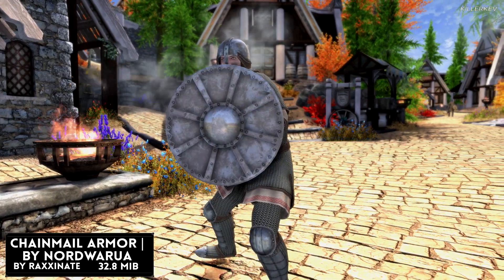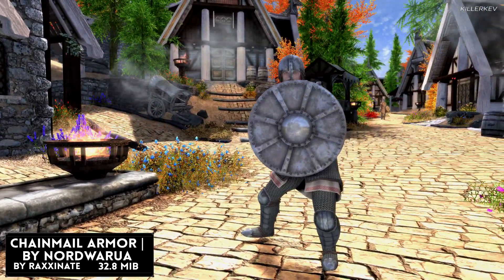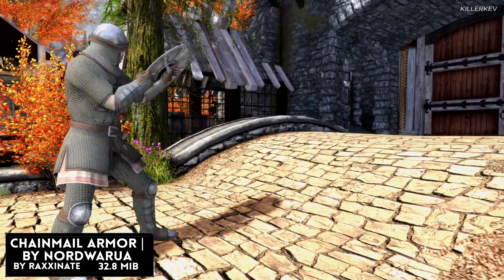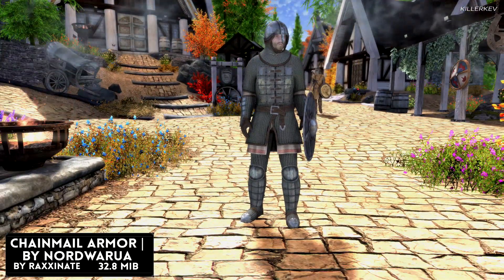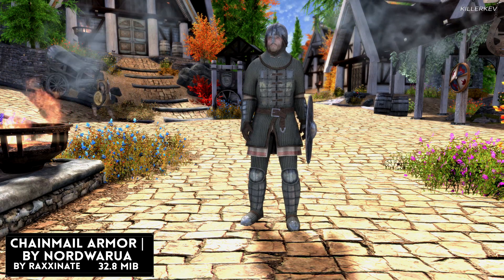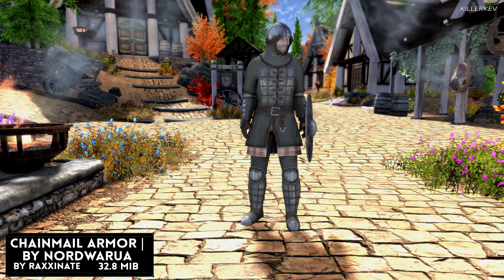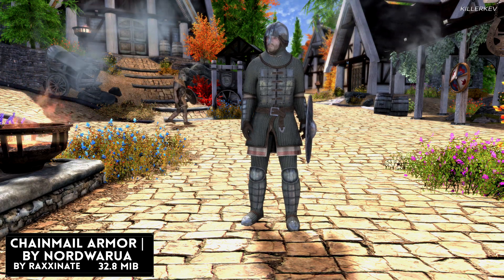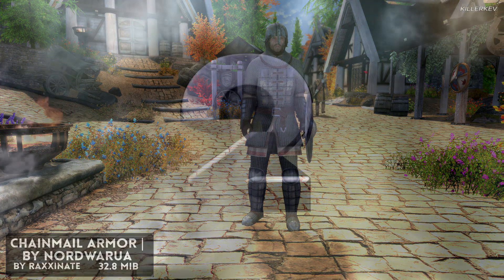The mod author has done similar armors such as the Stark Armor, which was covered a few episodes ago. This mod contains the chest, boots, gauntlets, a light steel helmet, and the light steel shield. It's an absolutely brilliant mod — the models, meshes, and textures up close look great, and especially running on an Xbox One X they look really desirable. If you haven't got this one, make sure to go and check it out.